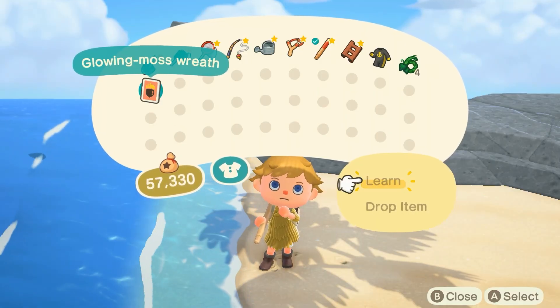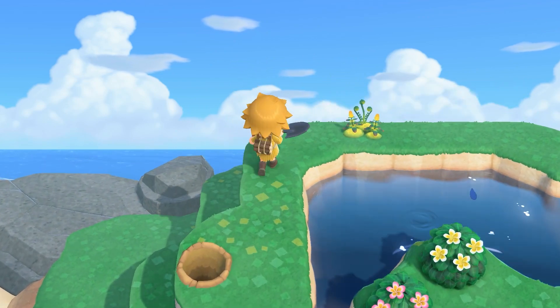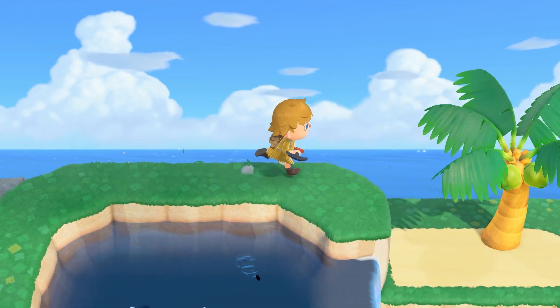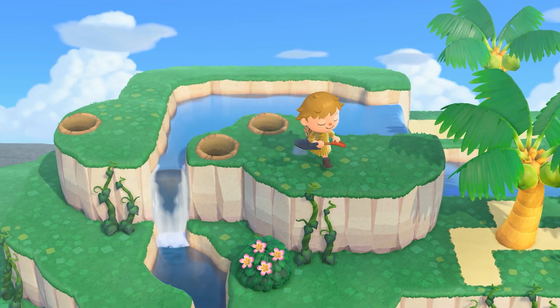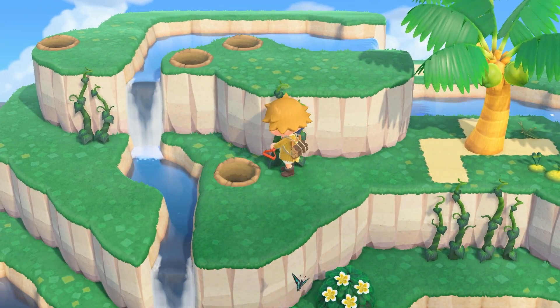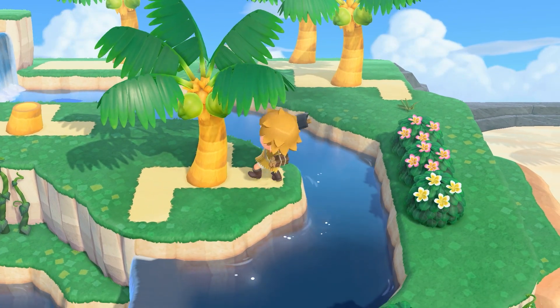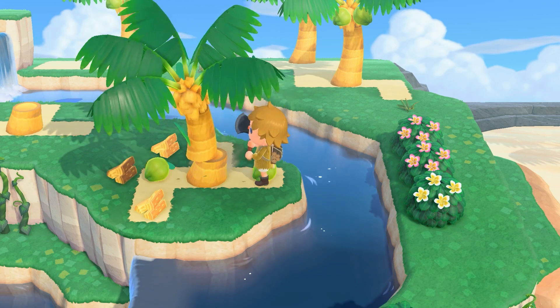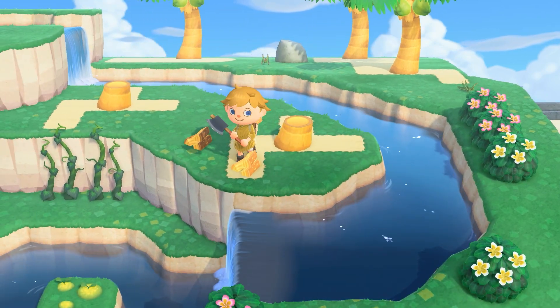Our beach DIY is the glowing moss wreath. So we'll hang out here for a few minutes. I'll pick up some shrubs and a few things and I'll explain what I'd like to get done today. I'm thinking today would be a really good day to start decorating around our big villager neighborhood that has that kind of boardwalk in front of it by the river. I've had some ideas for a while as to how that one could look, and it's right by the campsite too.